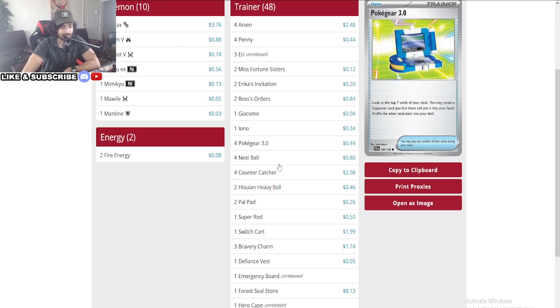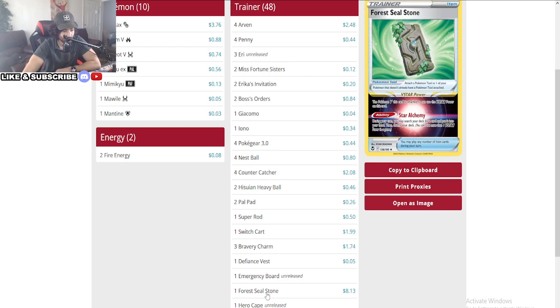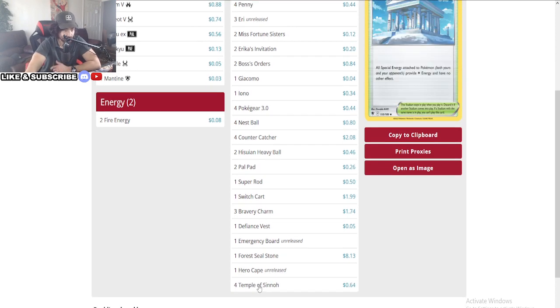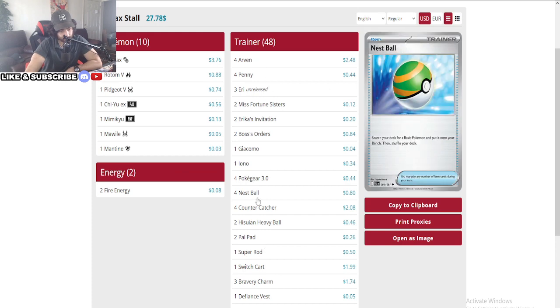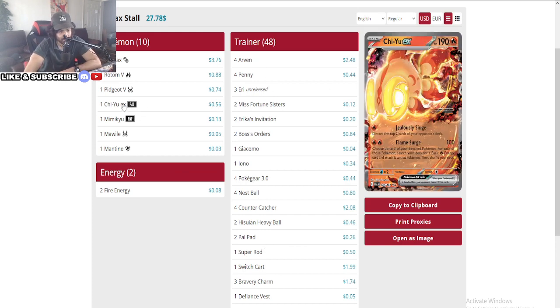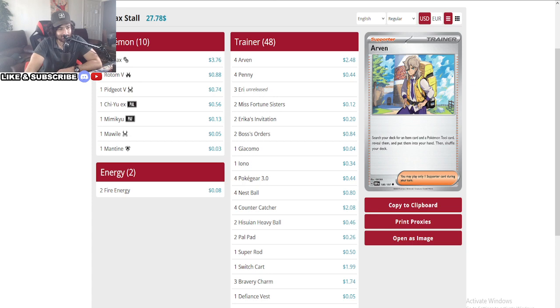Snorlax Stall is still a thing. I think Incineroar still hits through the Temple of Sinnoh because it depends on how much energy is attached. So you're still not being able to completely hold down Lugia, but the deck is performing really well against a lot of decks. And then there's a Chi-Yu — it mills the top two cards of your opponent's deck. Just in case you thought you were going to be able to stall the game out, he's just gonna mill you down.